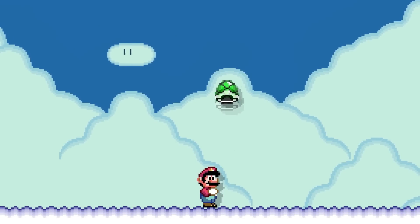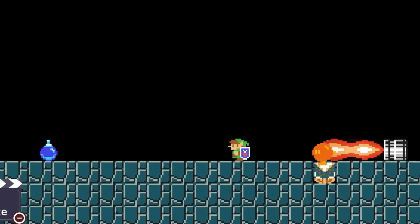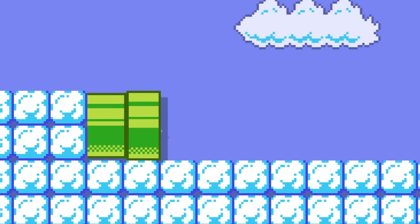Mario can move a Koopa upwards if he throws his shell right as the Koopa enters that shell. Link's bombs explode faster than normal Bob-ombs. Mario can enter a pipe backwards using a Cape Feather or Link power-up.